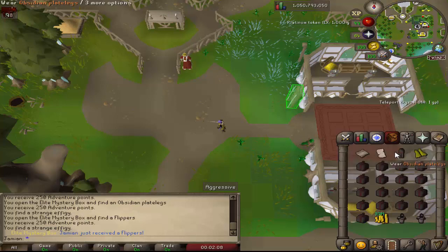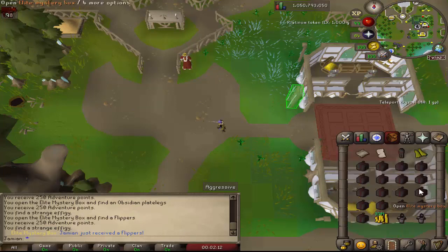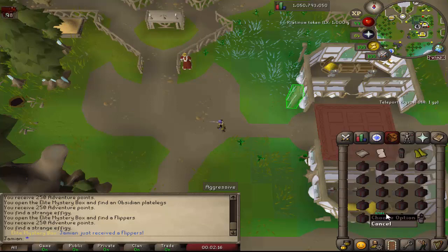Also added a couple new items like Adventurer's Approval. That's probably not as valuable because it's technically less money, but some people would prefer it over obsidian plate legs. Anyway, it just adds some basic stuff to make these boxes a little bit better no matter what.